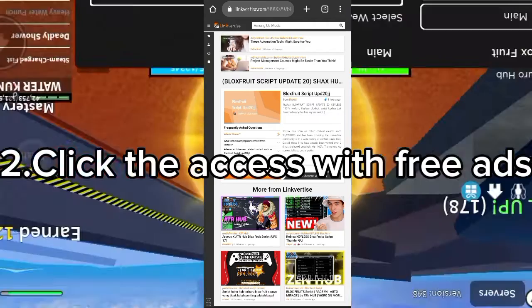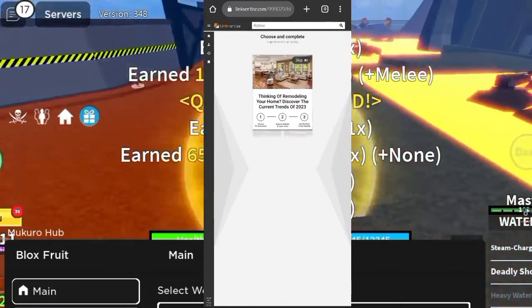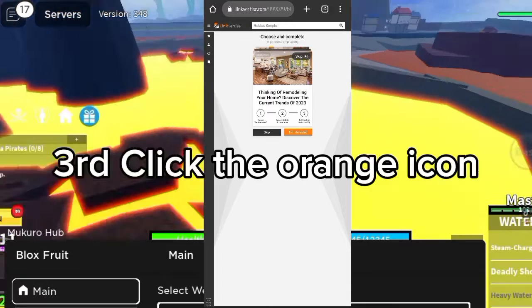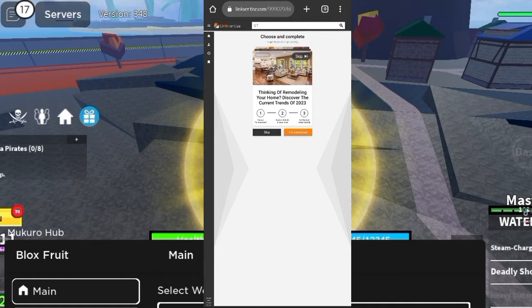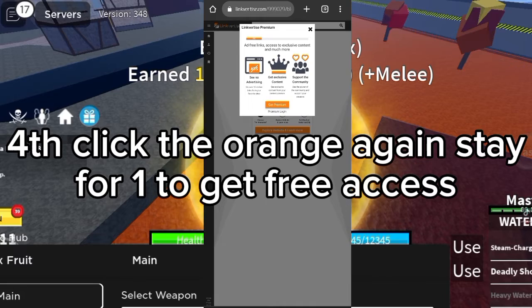Click 'Free Access with Ads' on the right. You would want to watch this ad for only half a minute, then click the orange icon two times. It also works on Windows 100 percent.